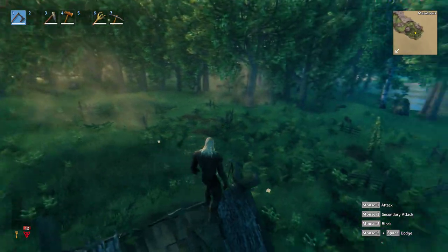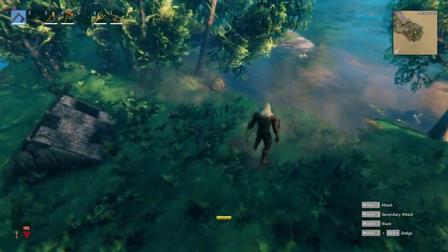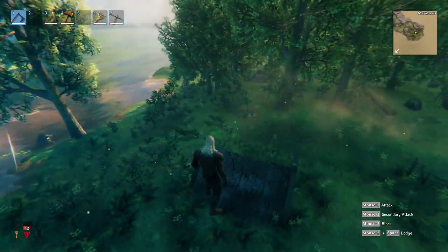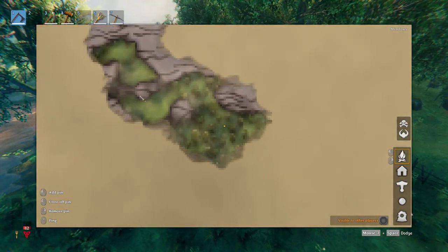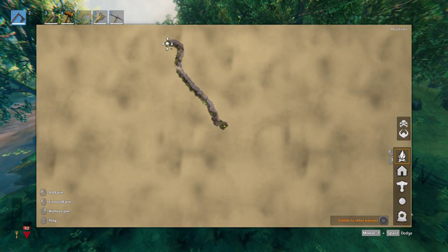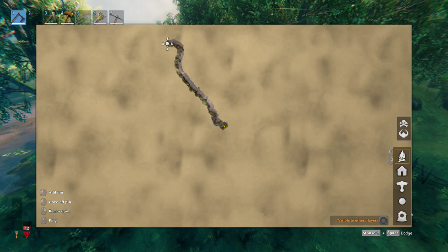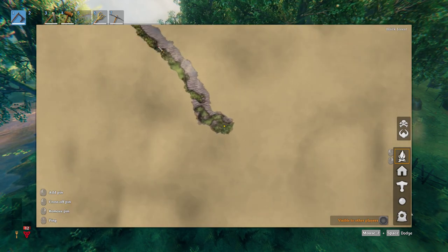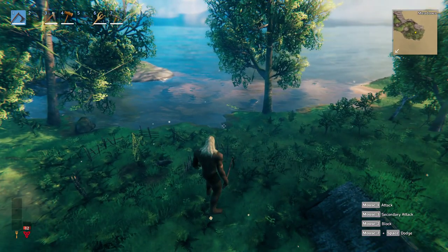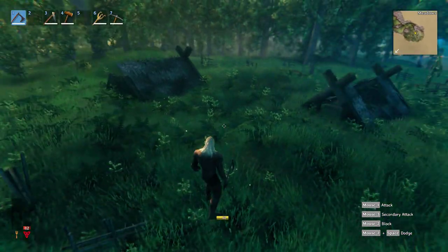This particular seed has two maypoles — one here and one over here — very close together in the same little alcove. As you can see, we're on a little island. This is all a bunch of little islands right here. In terms of the map, it's pretty far south from spawn. You do have to run through some black forest up here, but if you hug the coast you can run here without needing cheat mode.